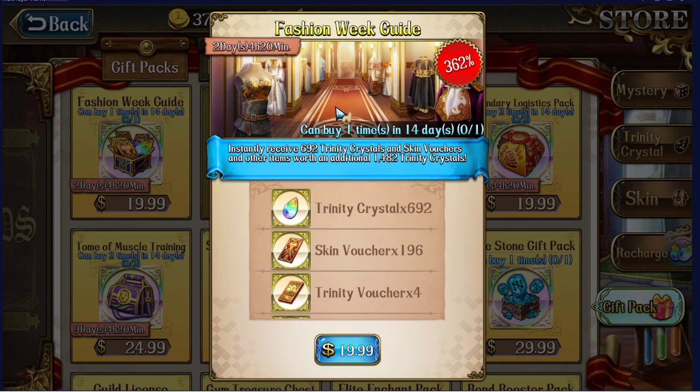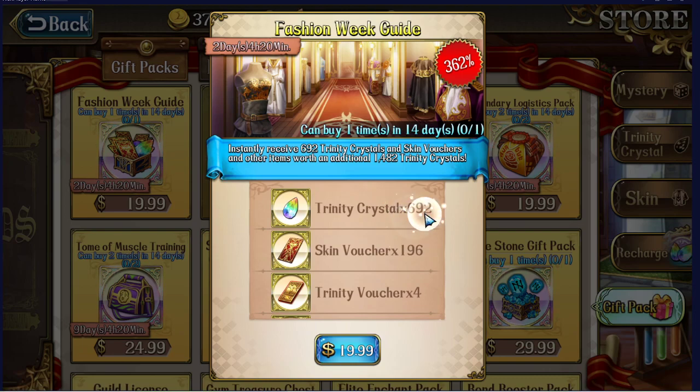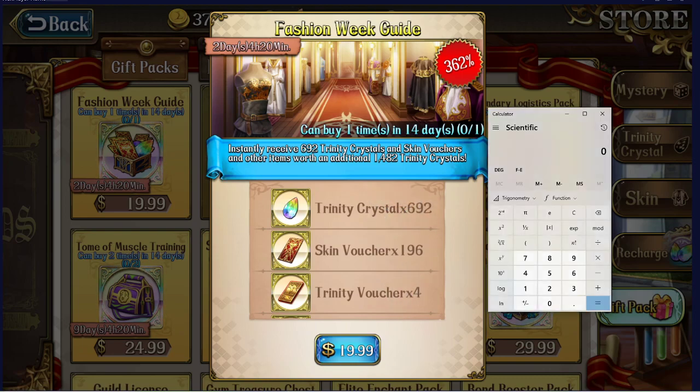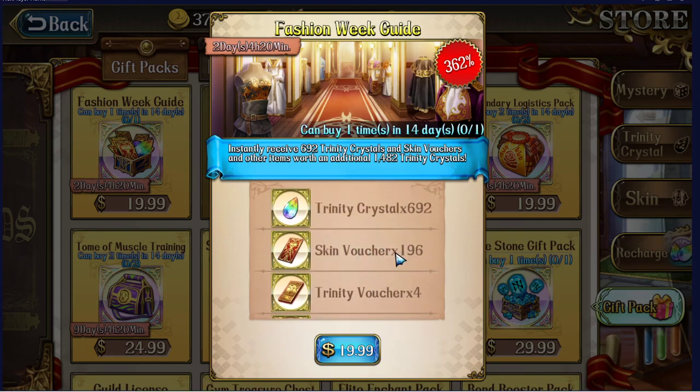The Fashion Week Guide resets every so often and is actually a pretty decent pack at $20. You get 692 crystals plus four Trinity Vouchers — four vouchers times 88 is 352, plus 692, divided by 20 gives close to privilege-level value. You also get 300,000 gold and skin vouchers for fancy new skins, plus those extra tickets mean you can do a 10-pull. I do recommend this if you're looking to get a skin.